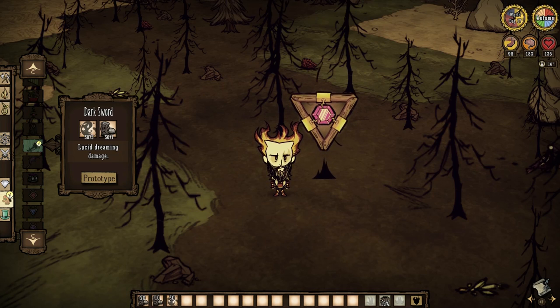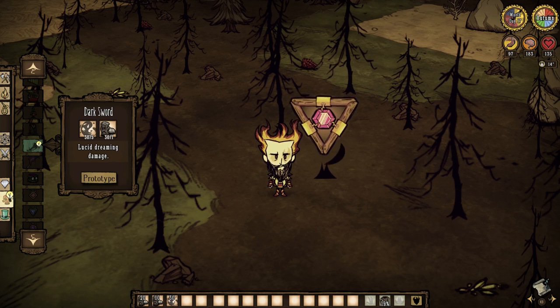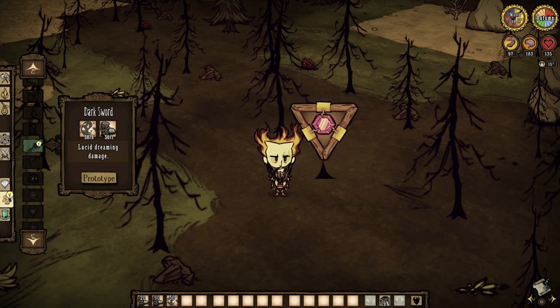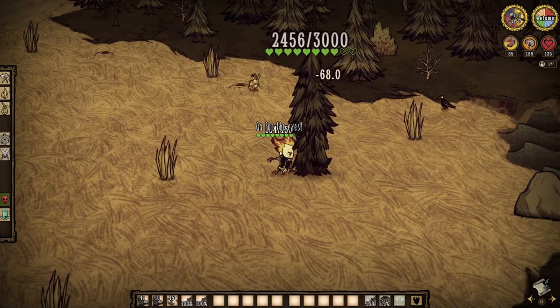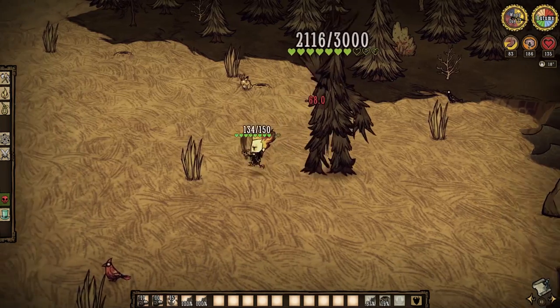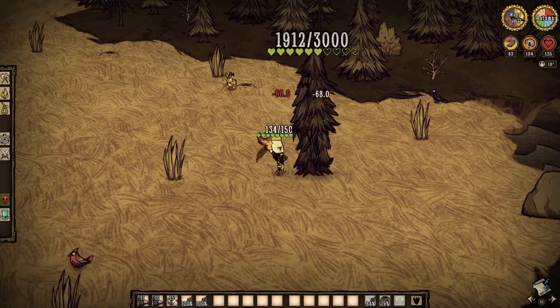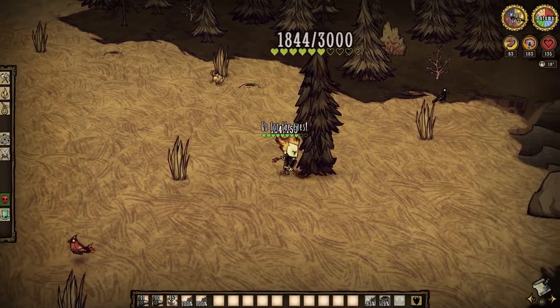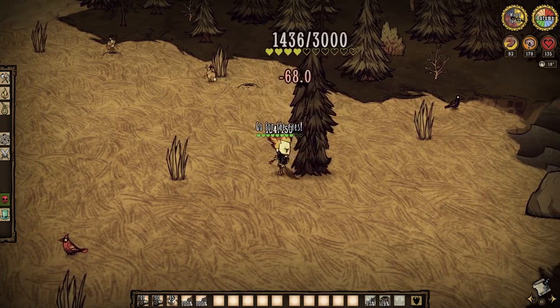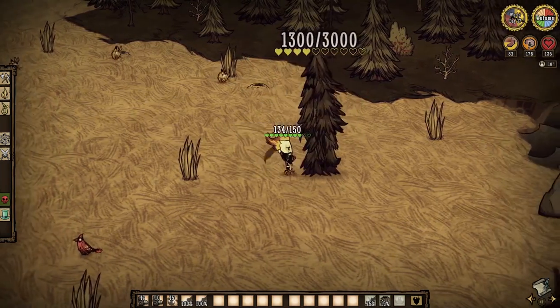We can't leave magic weapons out of the equation, and to kick us off, we have the coveted dark sword. Farm nightmares for nightmare fuel and hope for tree guardians for the living logs, and you'll have access to a weapon that deals 68 damage per use out of its total 100 uses. The dark sword is easily one of the best around, but it does drop sanity by 20 per minute, so be careful while swinging — you may go crazy during a fight.